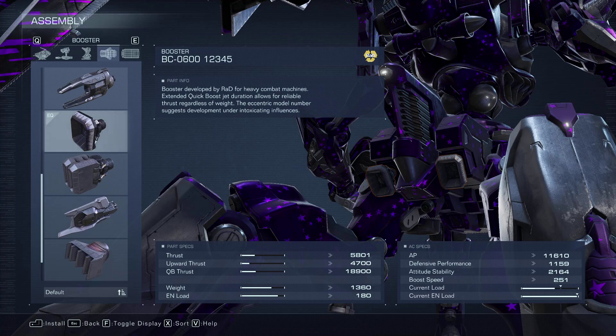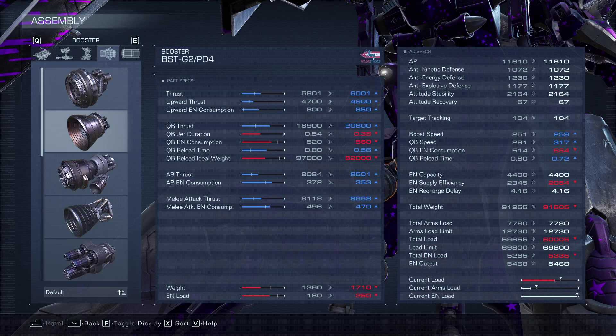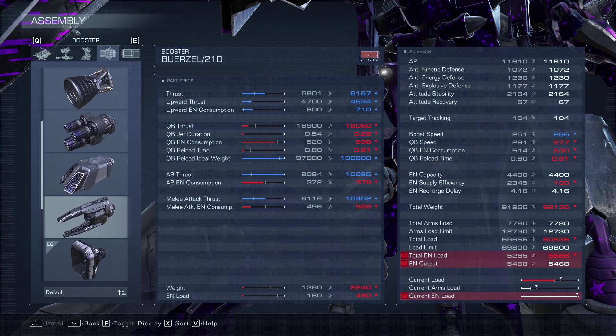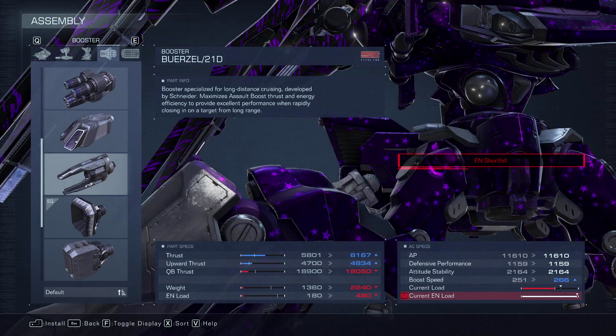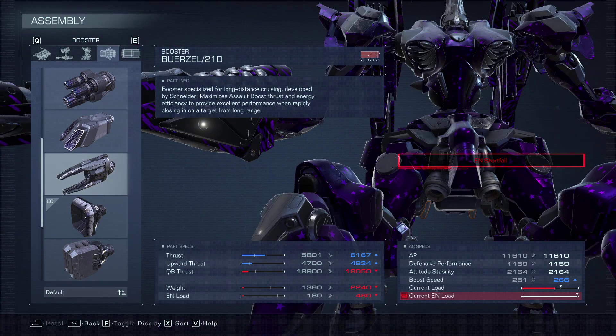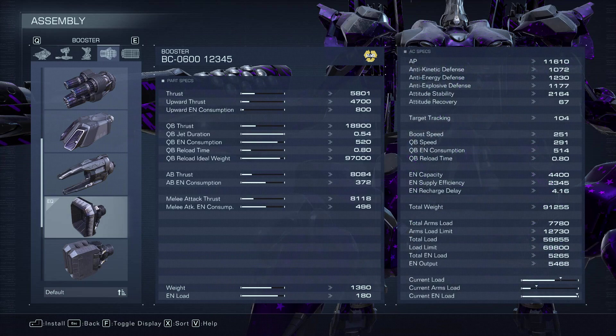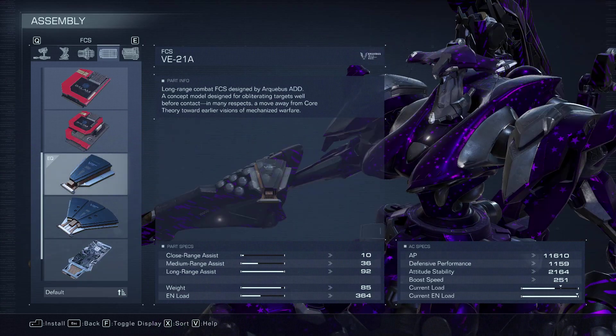Moving into the boosters, we have the 12345s - development under intoxicating influences indeed - but these have a really high quick boost ideal weight at 97,000. We're actually quite heavy at 91,000. The Burzils can work as well and give a little more thrust, but they put us in EN shortfall, which is really the reason we're using the 12345s. Between the quick boost ideal weight and our energy drain, there really isn't another option besides these.